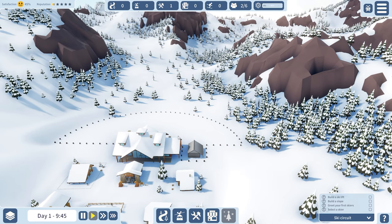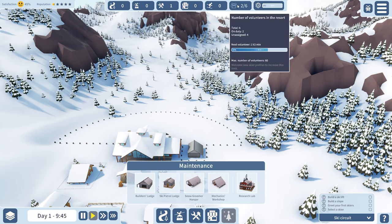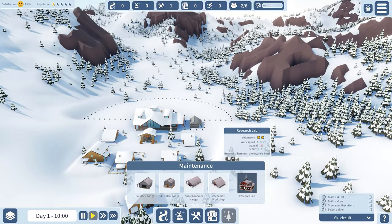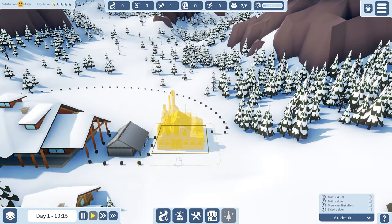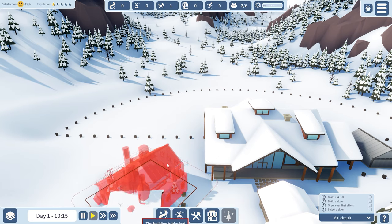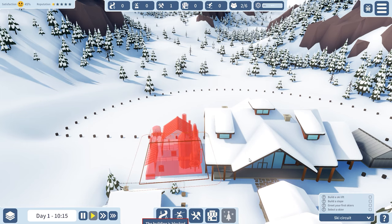One new thing I want to build first — skipping the tutorial a bit — is a research lab. We have six volunteers available. They come in a different way now: it depends on time rather than the number of skiers. That's probably an improvement over before, but it's also something that'll likely get balanced throughout the early access version.